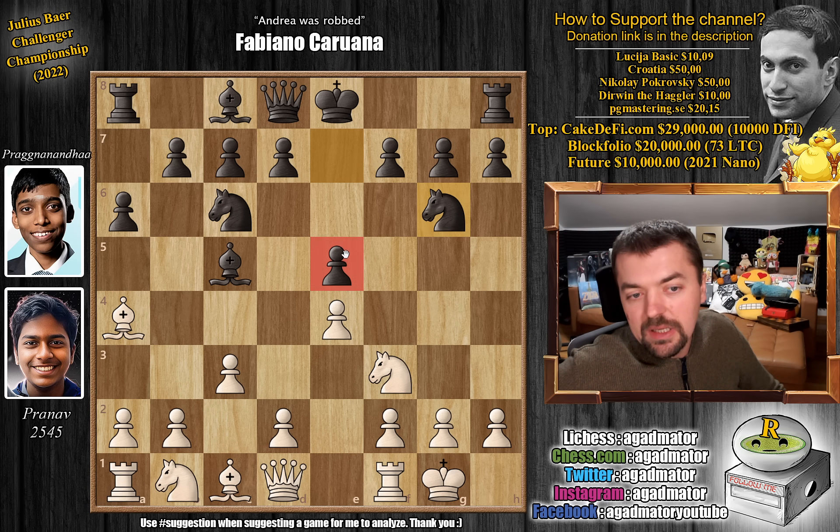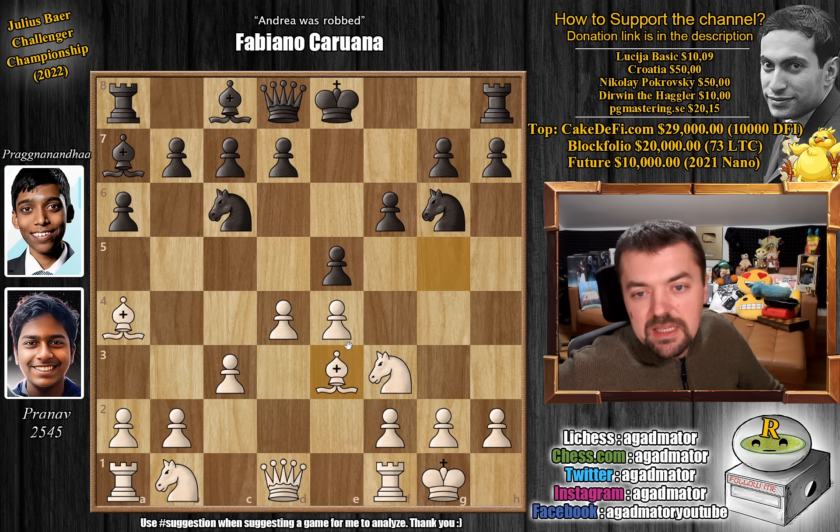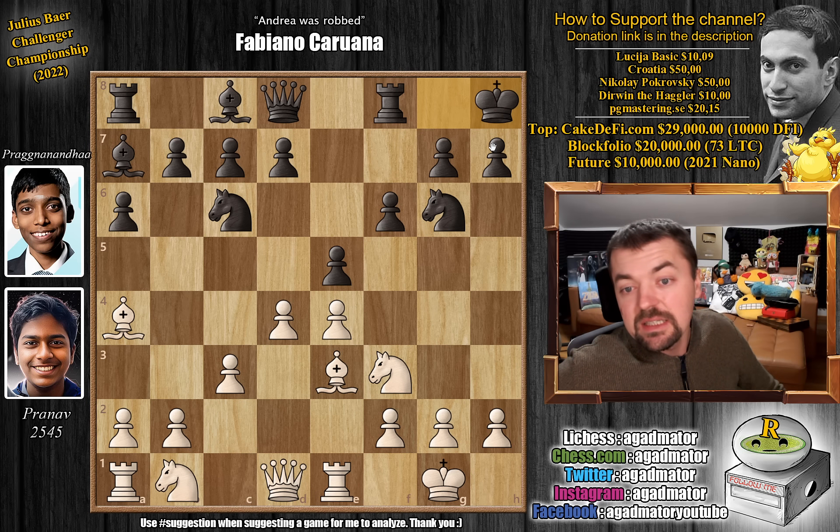d4, and the e5 pawn is nicely defended now. Even though the white king castles, we have d4, bishop to a7, and now bishop to g5. All been played before, nothing new here — pawn to f6. Usually you don't want to play pawn to f6, but in some lines it is even recommended, like in some lines of the Petrov defense it's very strong. Bishop back to e3, castles, rook to e1, and here we have king to h8. As of move 10, we have a completely new game.